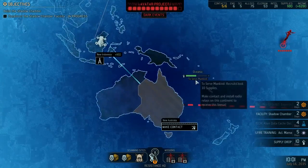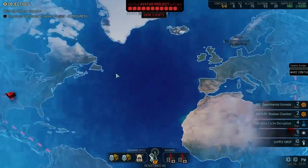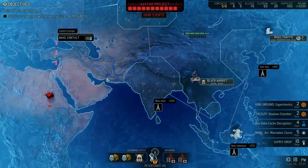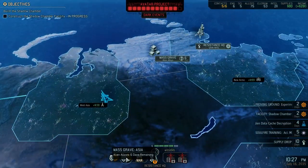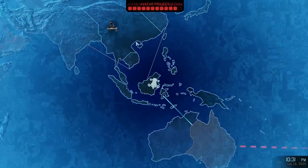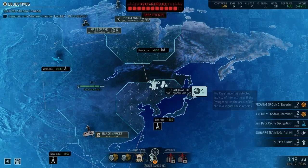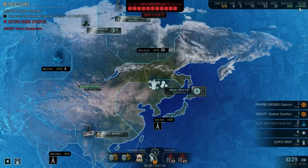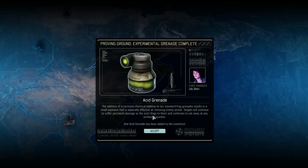Alien facility construction is going to be in 4 weeks so we've got some time before it pops back up. While we want to connect to this facility through Eastern Europe, once we have the shadow chamber up and running there's going to be some story missions that will also help knock down the avatar progress. So all is not lost. Oceana recruits cost 10 supplies — it will be worth it to connect to Australia because we need to go that way anyway.